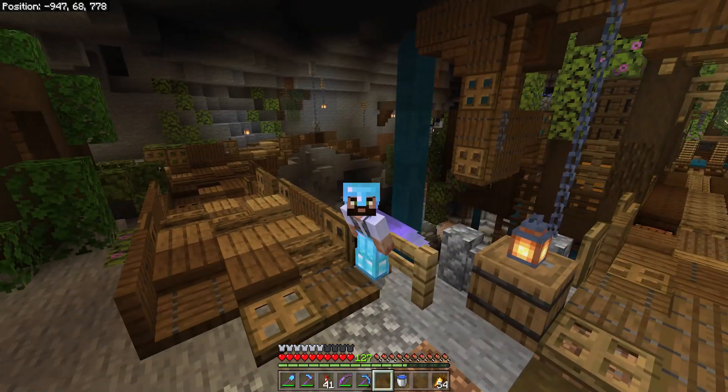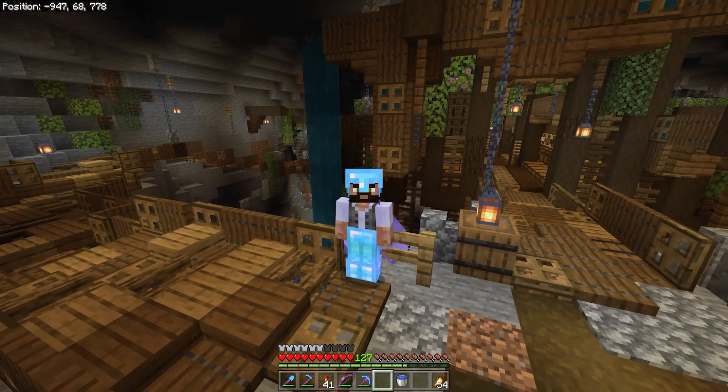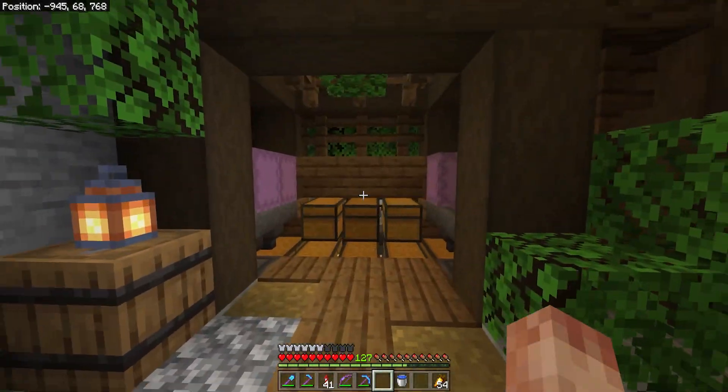I've still got a bit of work to do to suspend this pipe from below these platforms, but this is the main drop-off system. Over here we can load up all these chests, we can dump shulkers, and they will just automatically filter down, go into a dropper down there, which then spits the items out and makes sure they are spread out enough that we can get things sorted. It does mean the system isn't the fastest in the world, because we're literally doing one item at a time, but it does mean the system doesn't get clogged.